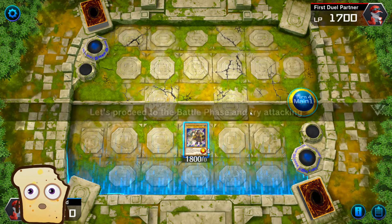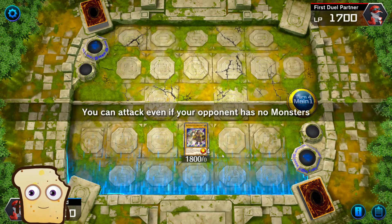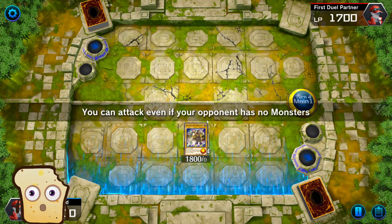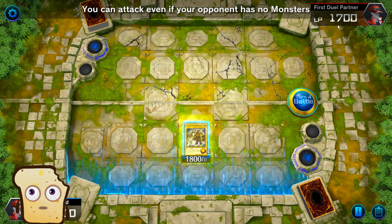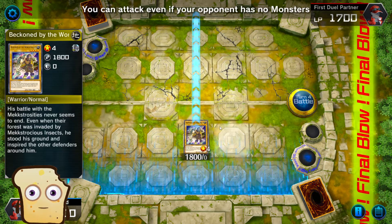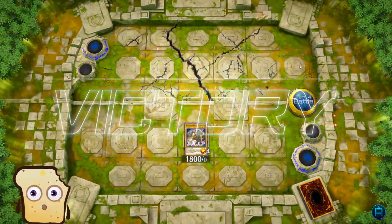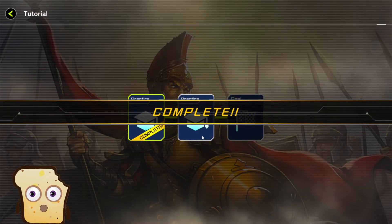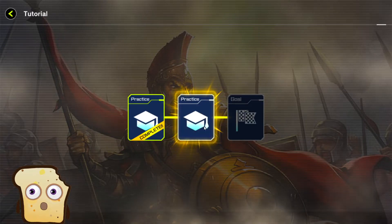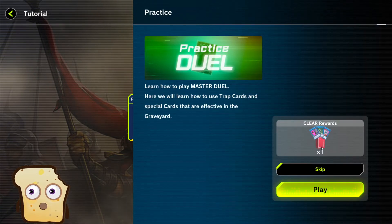Spell cards are primarily used during your turn. Let's proceed to the battle phase. You can attack even if your opponent has no monster. So I should destroy him. And the first victory here.